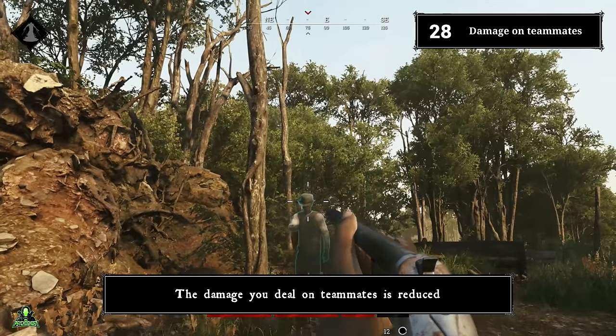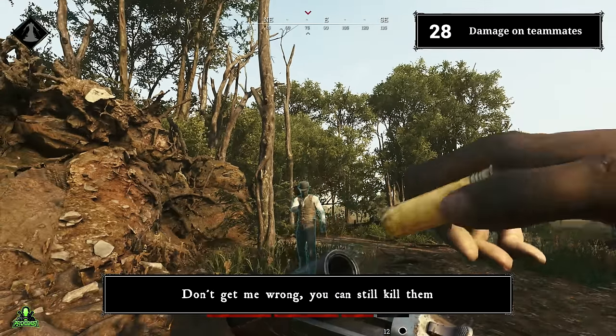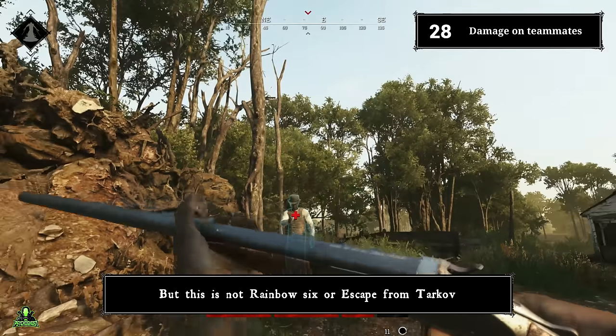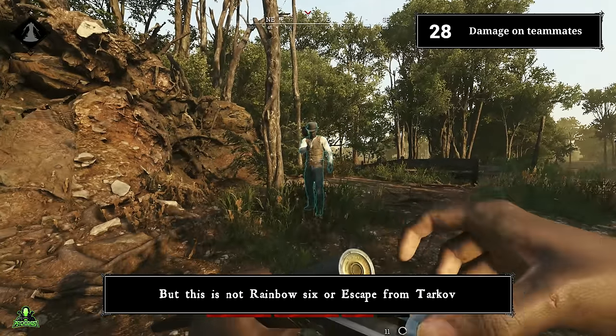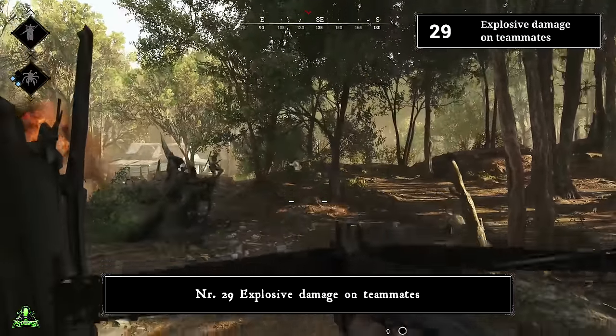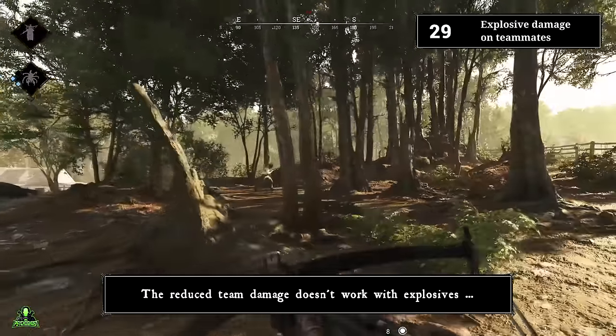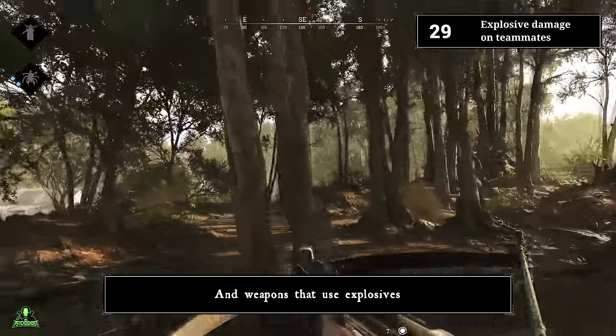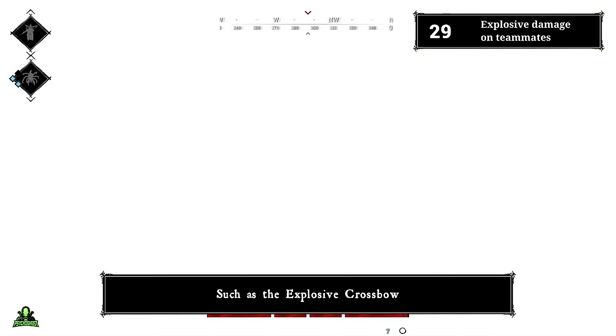Number twenty-eight: damage on teammates. The damage you deal on teammates is reduced — you can still kill them, but this is not Rainbow Six or Escape from Tarkov. Number twenty-nine: explosive damage on teammates. The reduced team damage doesn't work with explosives such as dynamites and hellfire bombs, and weapons that use explosives such as the explosive crossbow. So be careful with that stuff.